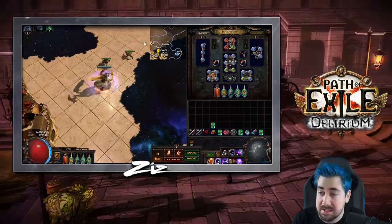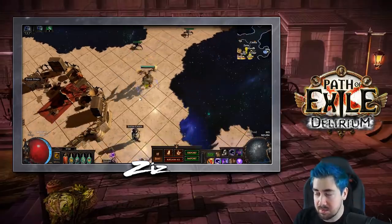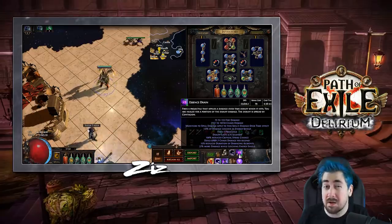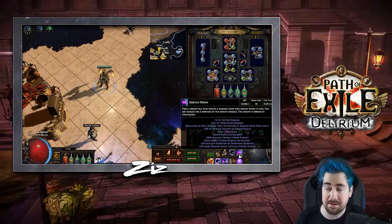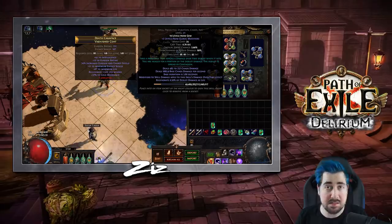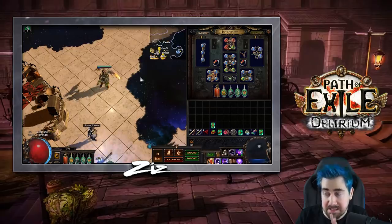For playstyle, you throw down Contagion and then Essence Drain into it, so you're never really going to have mana issues because you shouldn't be spamming Essence Drain or casting it multiple times. Once I have around 200,000 chaos damage per second over time, I feel fairly confident on most Conquerors and bosses. For Uber Elder or Awakener 8, I'd want around 300,000 DPS. One of the biggest upgrades — especially on trade league — is buying a level 20 Essence Drain early. Gem levels scale spell builds the most, so leveling multiple Essence Drains in your offhand and vaulting them at level 20 is definitely something you want to do.